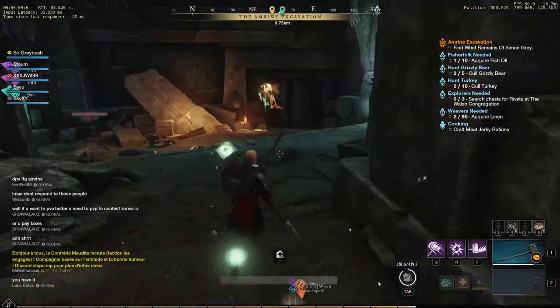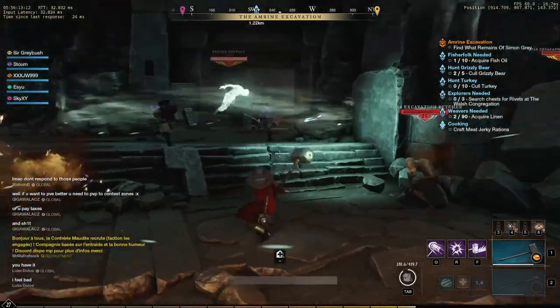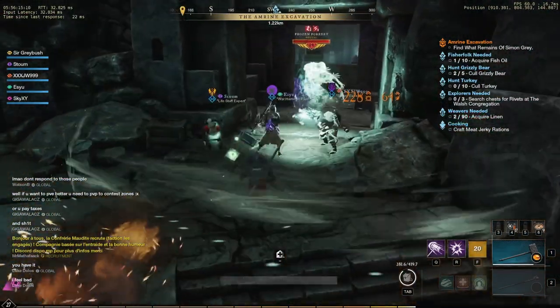In this next room there's going to be a fire and a cold ghost elite. They can be a little bit challenging if you do them together, so if you have a weaker group make sure you pull them separately.